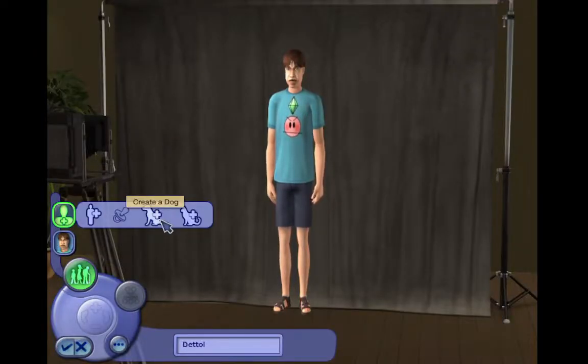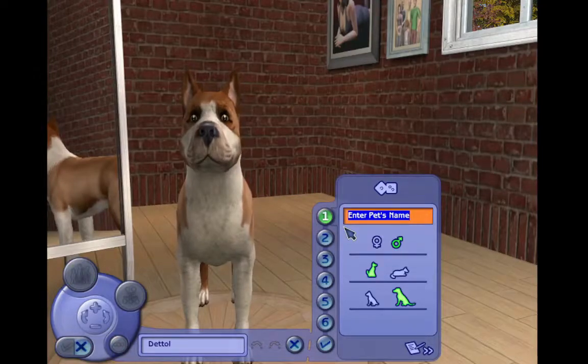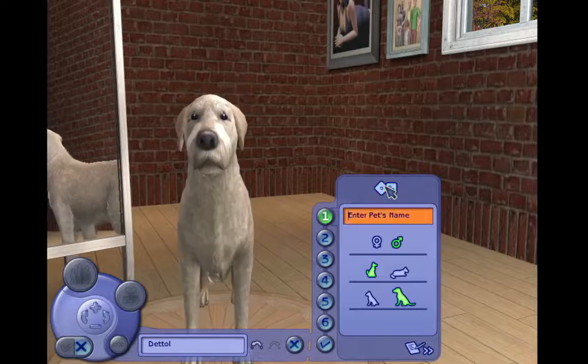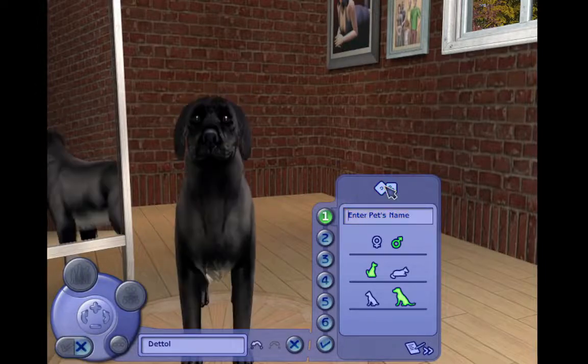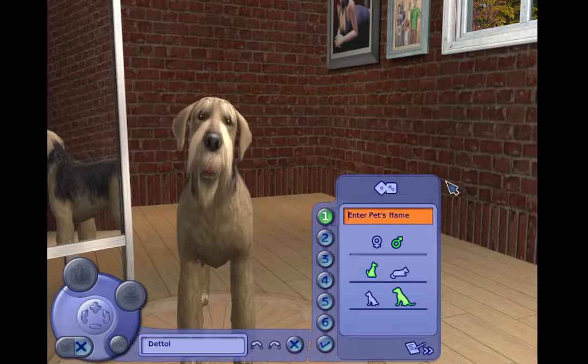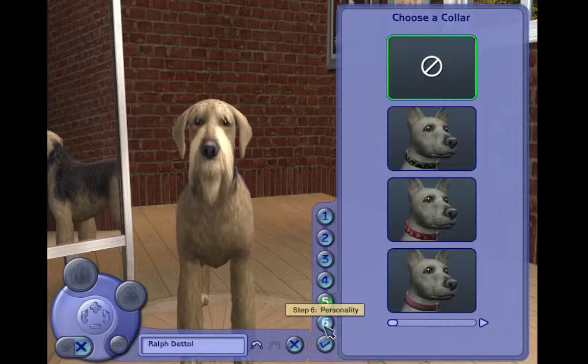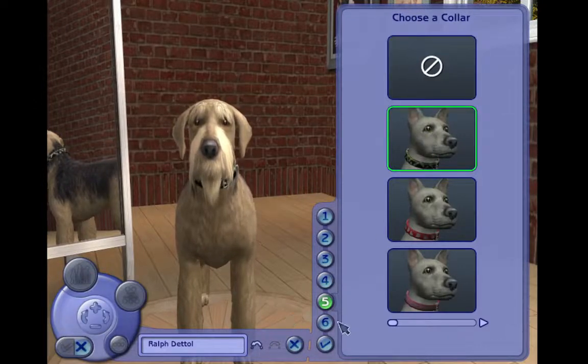He seems like a guy that would own a dog, so let's make a little pet dog for him. I'll just click this randomizer a few times. Oh, I really like that dog - I'm gonna go with this one. He can be called Ralph. Ralph is a Taurus.